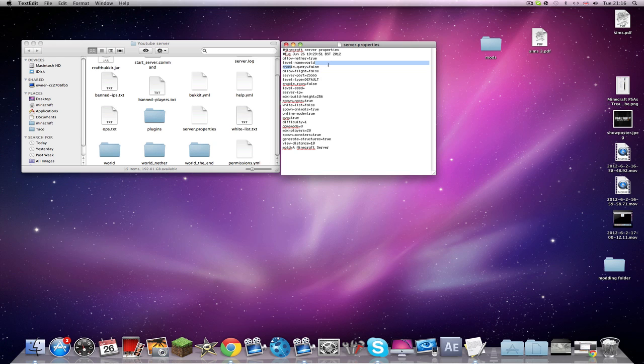'Enable-query' — I'm not too sure about that, so we'll leave it for now. 'Allow-flight' — if you've ever been on a server and had fly mode and it says 'fly is not allowed' after about 10 seconds, that's because it's set to false. If you want people to fly, set that to true.